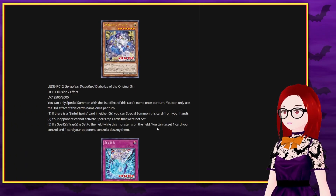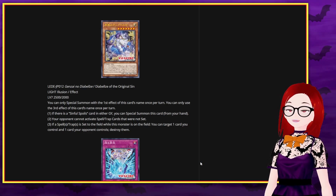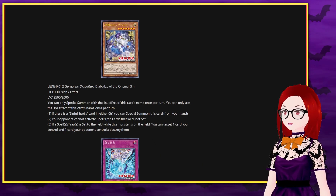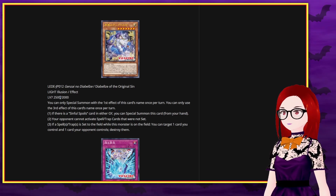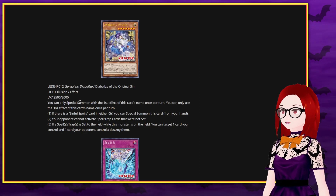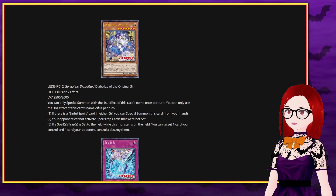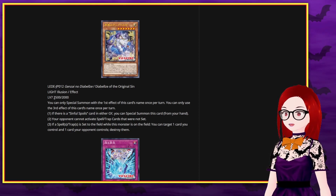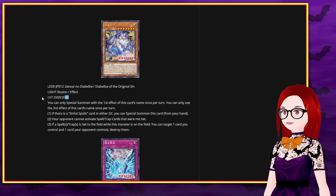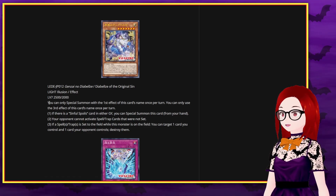I like that a lot. Diabels of the Original Sin — an Illusion monster. We're getting some use out of the Illusion typing, and it's Level 7, 2500 ATK / 2000 DEF. It's not a spell caster, so it doesn't fit under that specific thing, but it does have the Level 7, 2500/2000 stats. It fits all the other stuff for Diabell Star. It actually fits a little too much for Small World — it's a Light monster. Since it has both 2500 and 2000, and Diabell Star has the exact same ATK/DEF and Level, it's not a Small World bridge target.